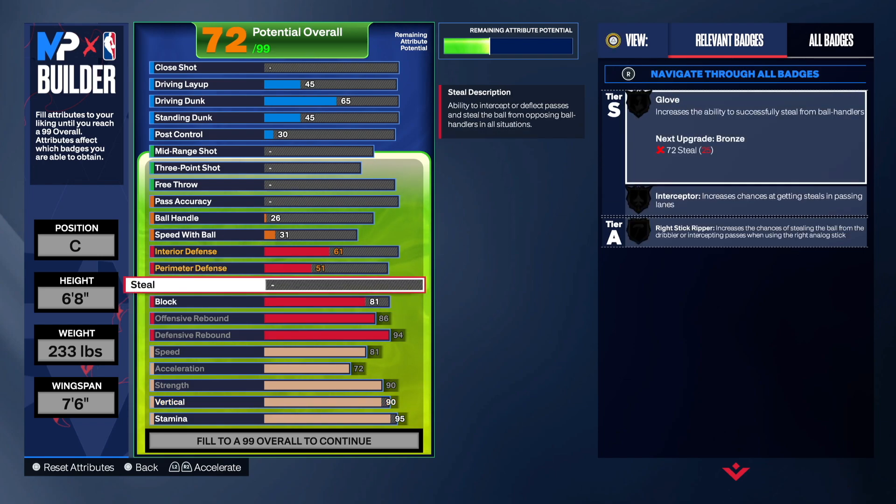If you're going into a rec game or park game and going crazy on blocks with it only on bronze, that's cool. And if you're not going crazy on blocks, that's also cool — a win is a win at the end of the day. I decided to go 81 on the block, and go 81 on the steal because we want Interceptor on silver. This build is going to be crazy — 6'8" with max wingspan you're going to be in those passing lanes like no other.